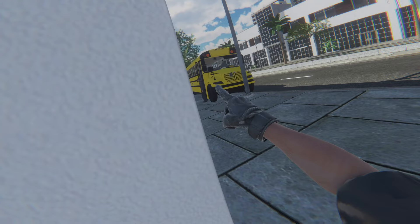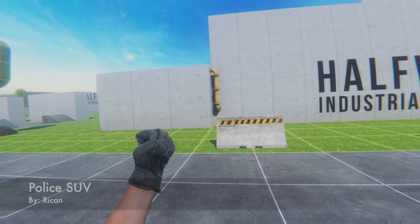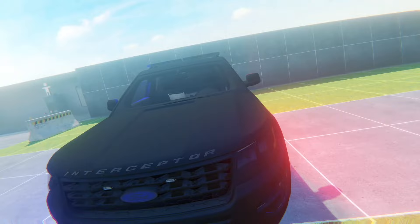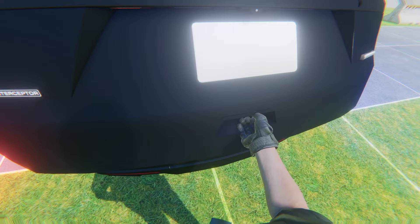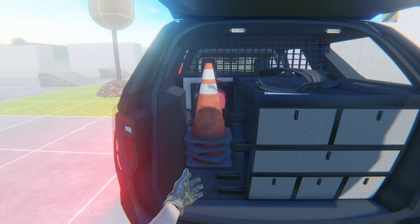Moving on, we have the Police SUV by Recant. Just look at this bad boy — police interceptor. All the doors work, they open including the front and the back. You have a laptop, and the back can open too. Let's grab the trunk and open that. Look, you could put stuff in here — there's traffic cones. We could put a gun there if we want.